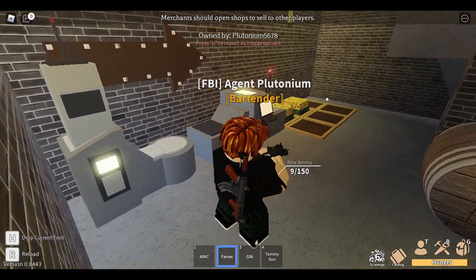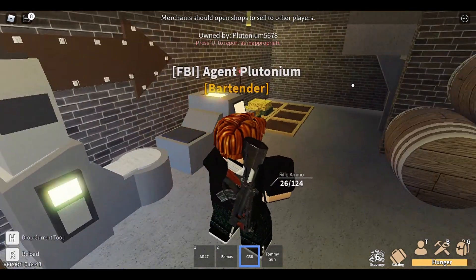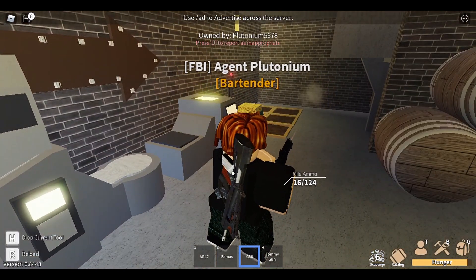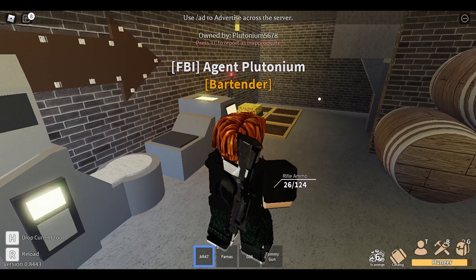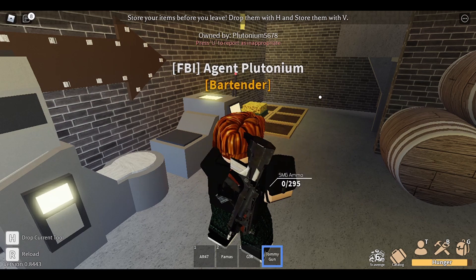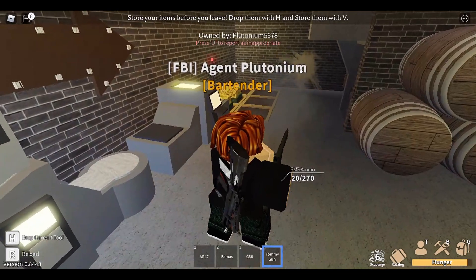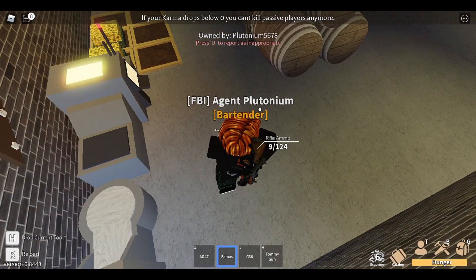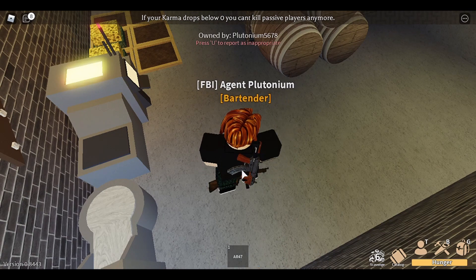Here is the G36 relative to the AR-47 — this is how it fires. They're very similar in rounds per second, but the AR-47 comes ahead as just being a wee bit faster. And this is the Tommy gun — its rate of fire is in the ballpark of an AK-47, but I'd say it's a little bit faster.